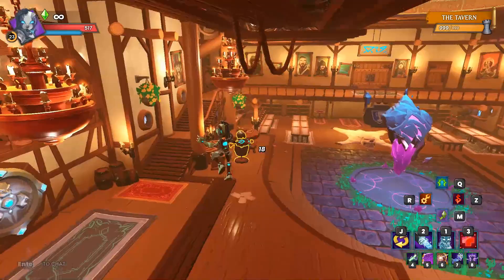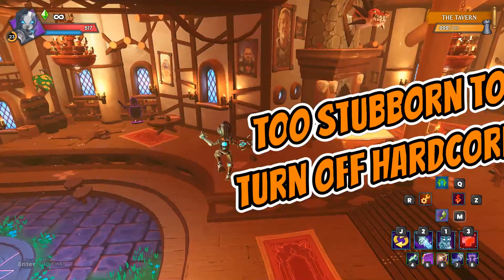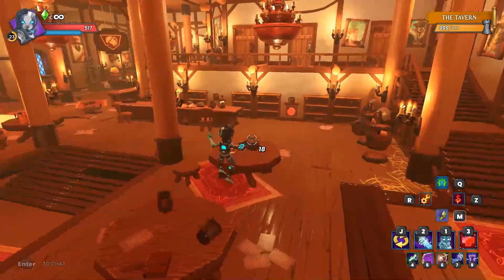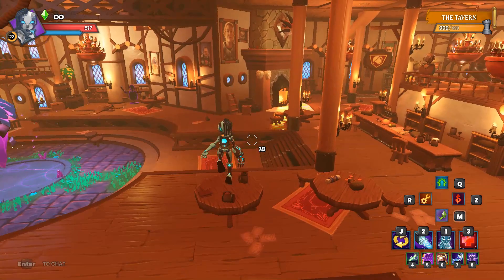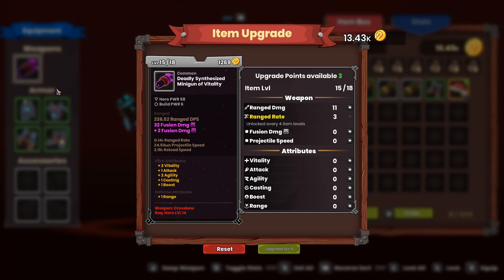What's going on everyone, Juicebags here and welcome back to some Dungeon Defenders Awakened and my new account rift mode playthrough. Next up we've got the Demon Lord, and I am worried about the Demon Lord. I did a little extra preparation - I went back and ran Lava Mines two more times hoping to find a better weapon, but never found one sadly. This is the weapon I got off that first Lava Mines run.